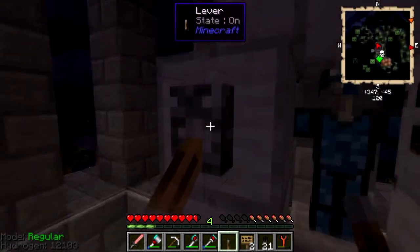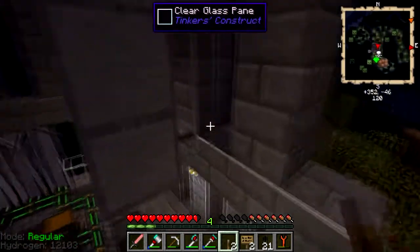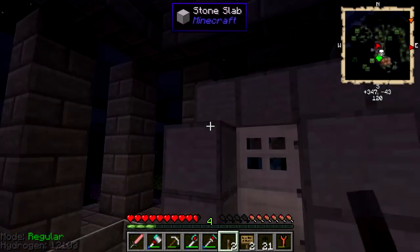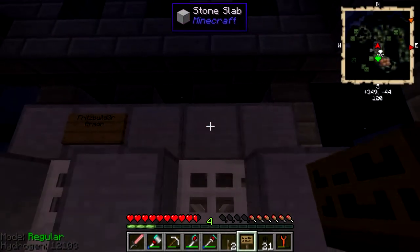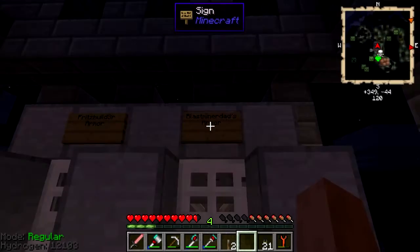You can't steal the armor without putting a lever here, which you can't do without claim status. So we thought we'd have little closets like this to show off a bit of armor. You wanted one that said Fritz and one for me. This is Fritz Builder armor right here, and then this one is for Dad. I might do a Fritz Builder daily armor and then Fritz Builder armor, because I have a jetpack on.